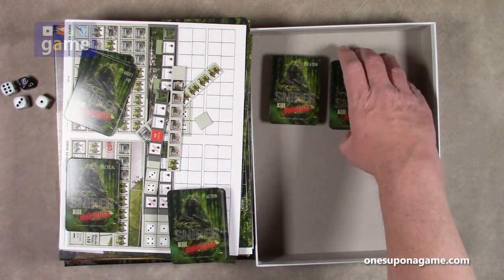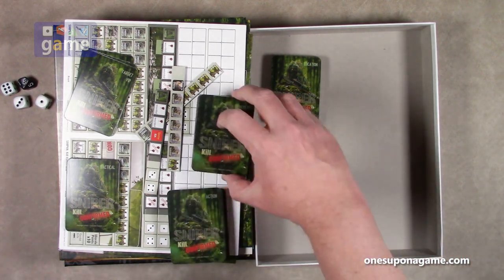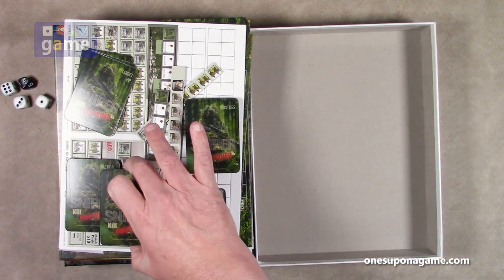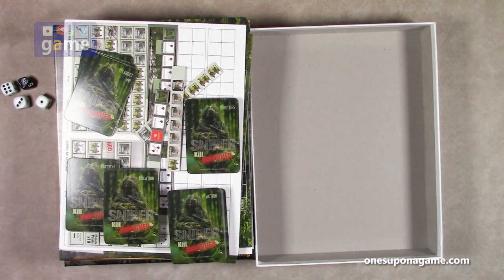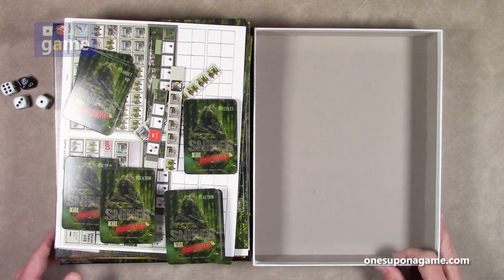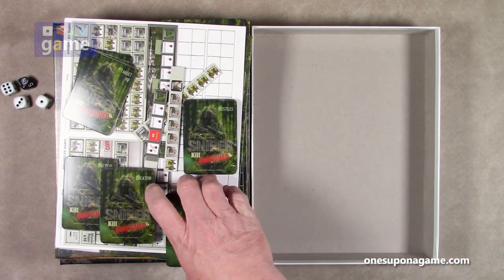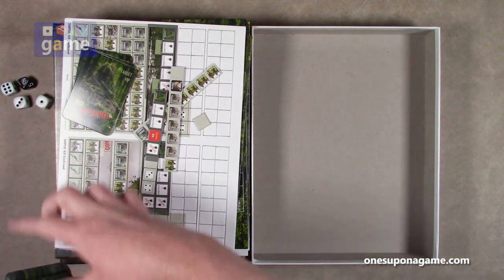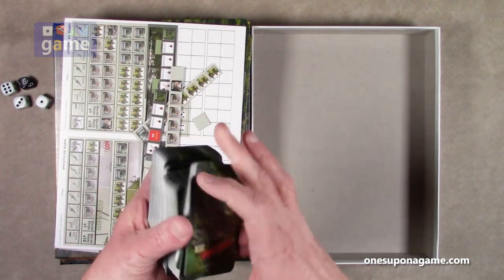Pretty cool. The only difference between the two decks is the word noted at the top, so the packs are essentially the same. Should you pick up a copy of Sniper Kill Confirmed by Compass Games, you are going to get two packages of cards containing hostiles, locations, actions, tactical cards, and your target VIPs.